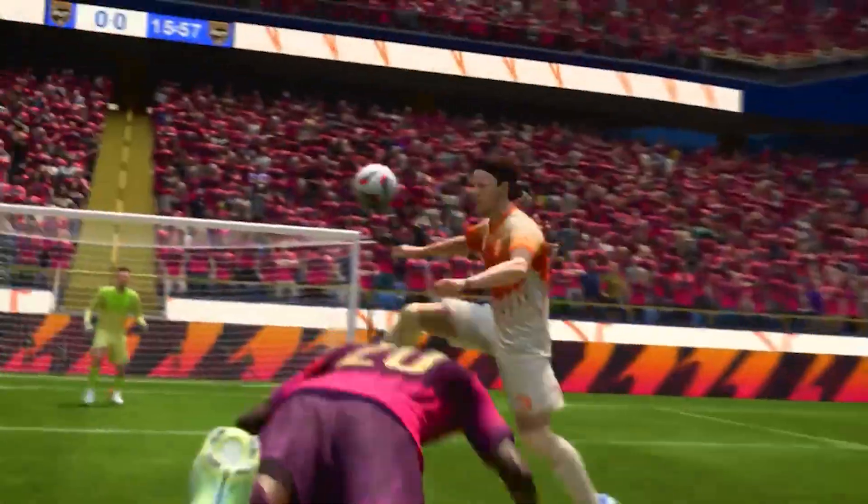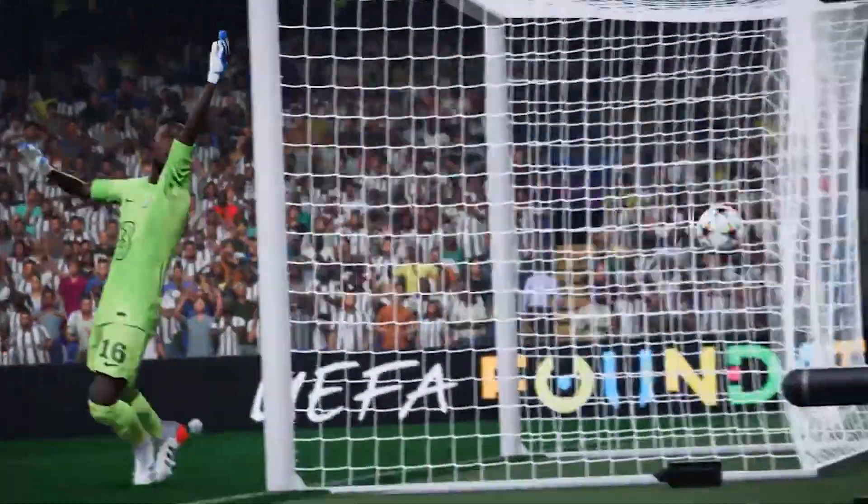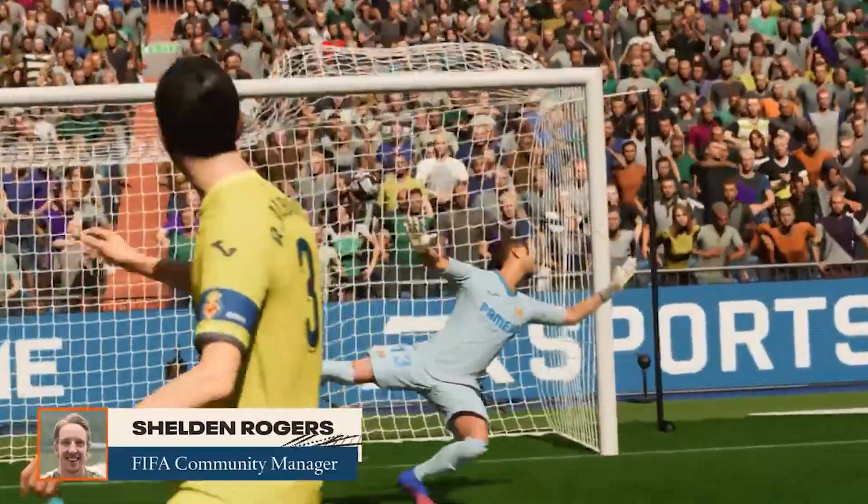The joys of whipping the ball into big Peter Crouch for the header is well and truly alive on FIFA 23. Crossing is overpowered when whipping the ball from deep, as the defenders really struggle to get the right side of the attacker to deal with it.